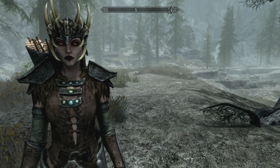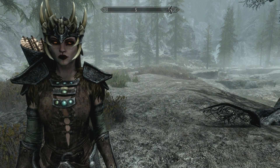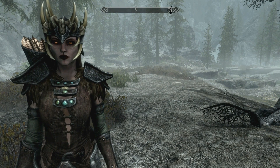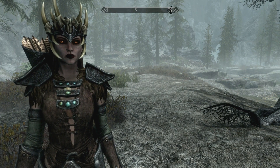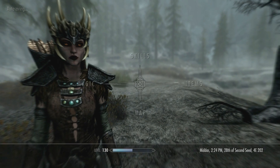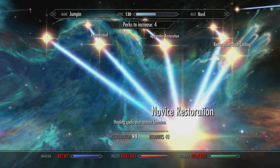Now that we have the simple stuff out of the way, let's get into the more advanced stuff. This relates to my build but isn't strictly necessary. The simple version is: dual daggers, Elemental's Fury, Dragon's Aspect, Amulet of Talos, Blessing of Talos, and Dual Fury from the one-handed tree. Now it's time to get into the Necromage version of the build - it's so much better. What Necromage does is absolutely insane.